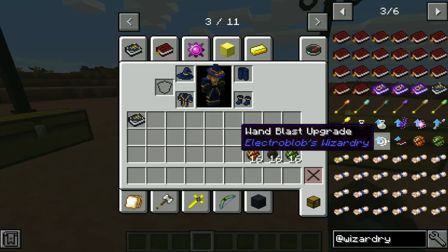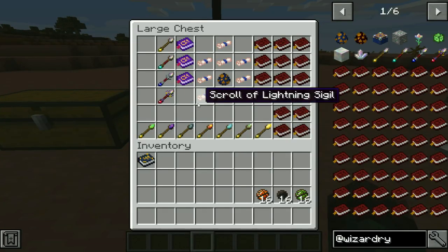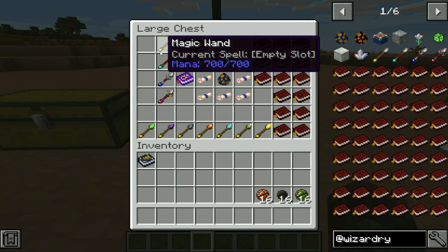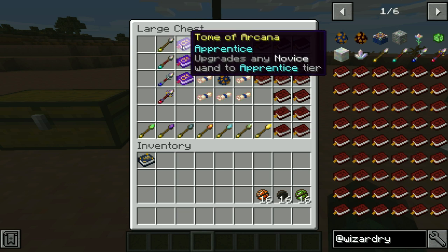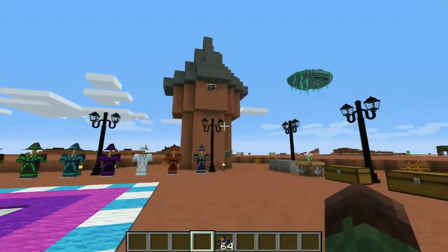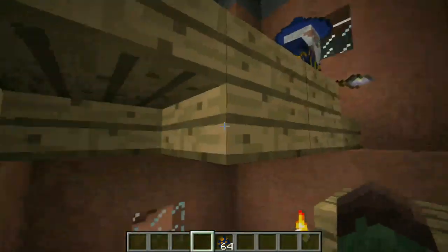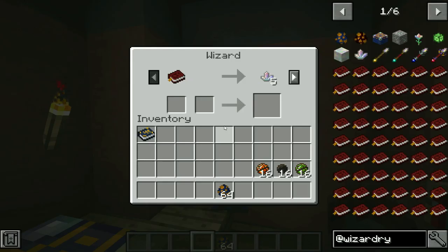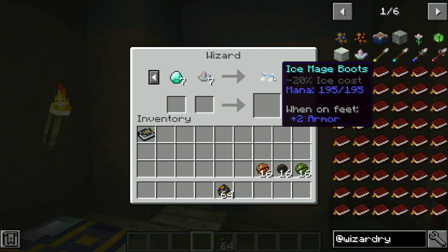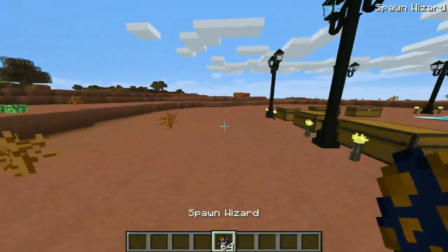Moving on to spell making and the importance of wands. In this chest are all the wand upgrades. As for the wands, to use your magic wand you need a Tome of Arcana, which is a book found in dungeons. Or if you look around your world and see one of these towers, basically what these towers are is that they hold a wizard. Inside, you can trade with the wizard to get a Tome of Arcana or different types of spells and equipment.